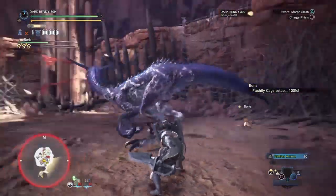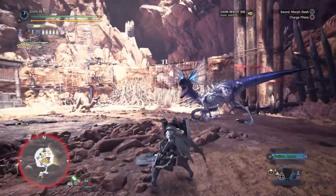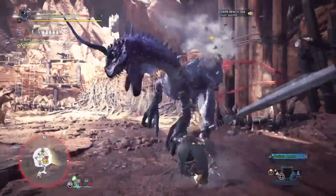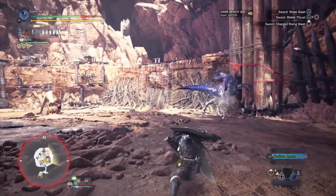If you want to do that shield move, just hold your shield button — the button where you can block — then move up to the monster and press triangle, and you'll do it. You can tell when a monster is in rage because if you look at the map in the bottom left, the monster's symbol will be blinking red.